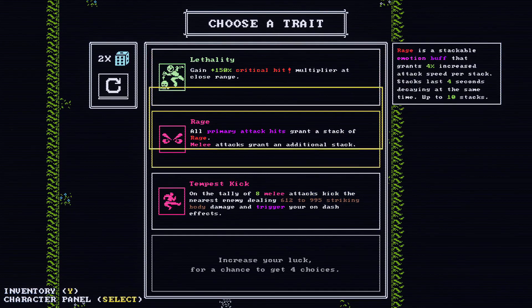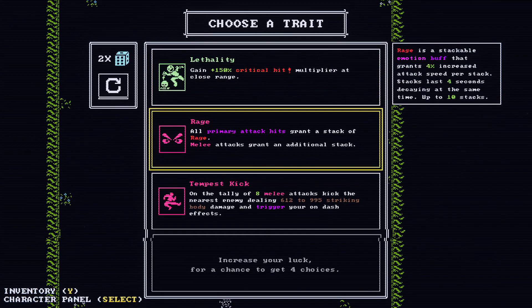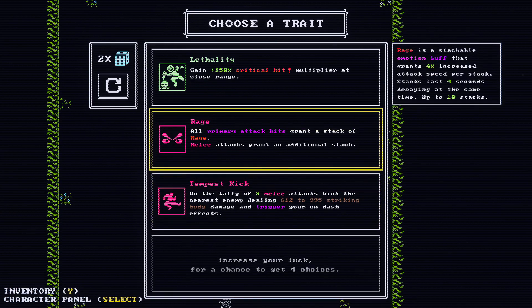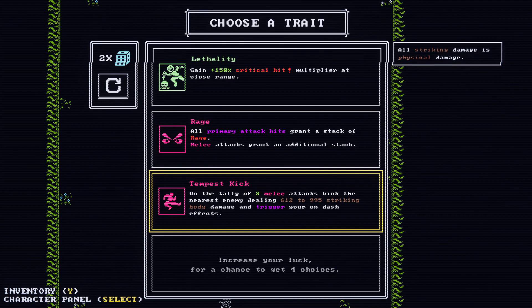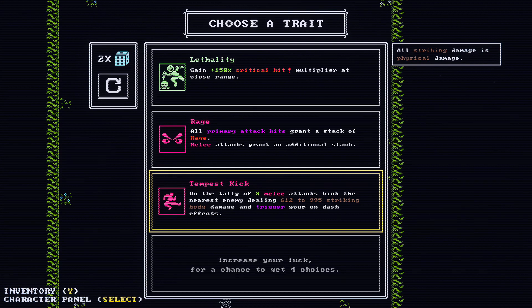I'm probably only going to have dex-based talents. Gain 150% critical hit multiplier at close range — wow. I think I'm going to want to get my hands on some daggers and start going down that path. Rage — all primary attack hits grant a stack of rage. Full percent increased attack speed per stack. Tempest kick — after eight melee attacks, kick the nearest enemy dealing strike damage and trigger your own dash effects.